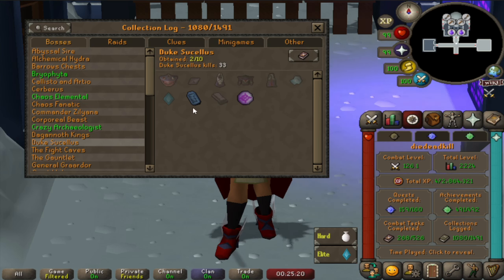For Duke, we currently only have the frozen tablet and an awakener's orb, only 33kc, so we're not all that far in yet with the grind. The most likely drop we would get is the ice quartz, and if we get this one we can move on, because getting the mage's vestige or the eye of the duke will take a long, long time, and the chromium ingot we can just get from another boss as well. I'm just focusing on the ice quartz for now.